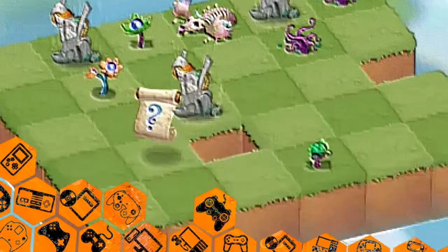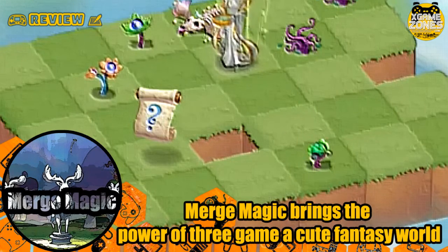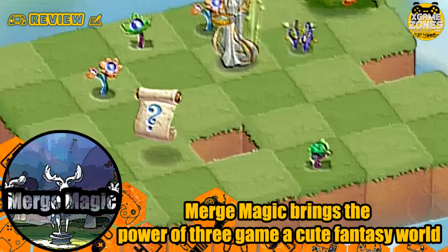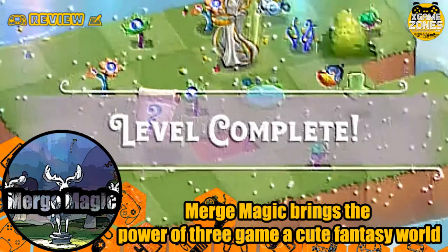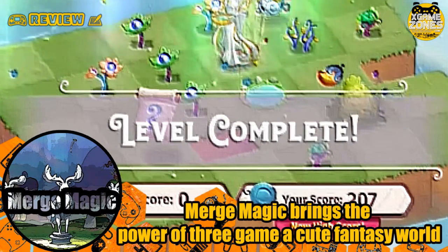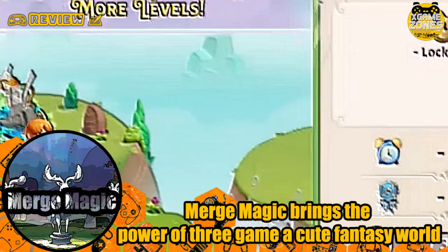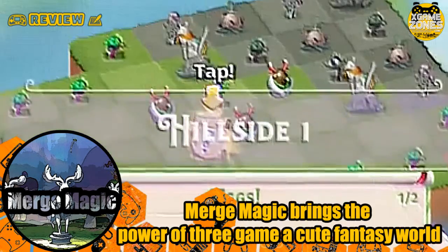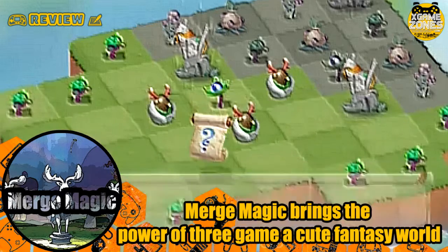Opening on an isometric grid system, Merge Magic quickly introduces players to the core concepts of the title, and you really won't have to study long before you get the hang of things. Just as the genre suggests, the core component of Merge Magic is to align groups of similar objects across a grid-style map. Positioning these items in close proximity causes them to gravitate towards each other and merge, rather than self-destruct.